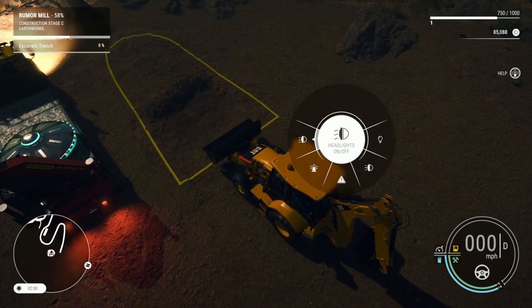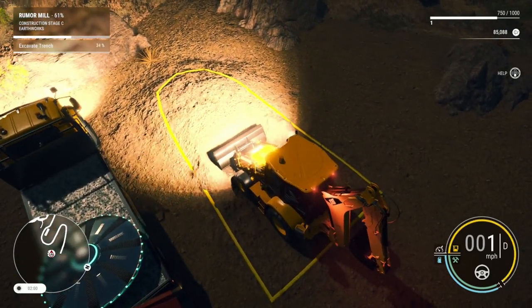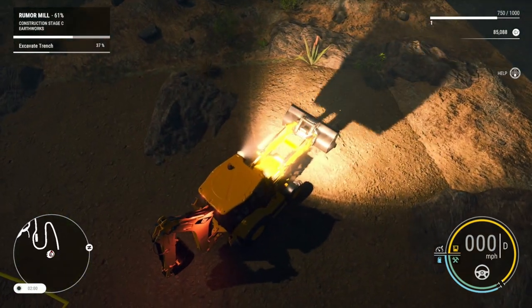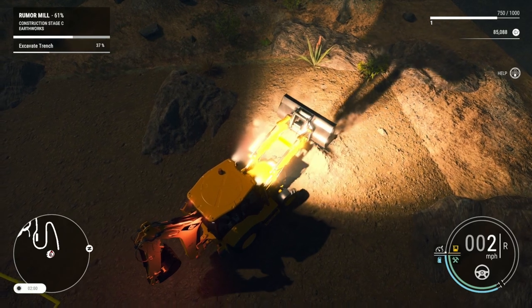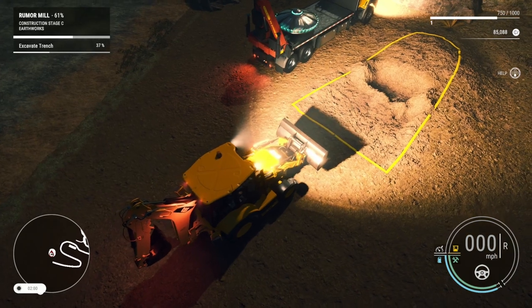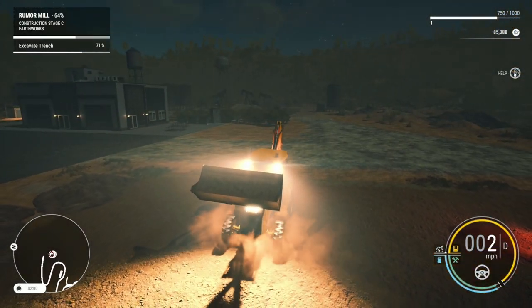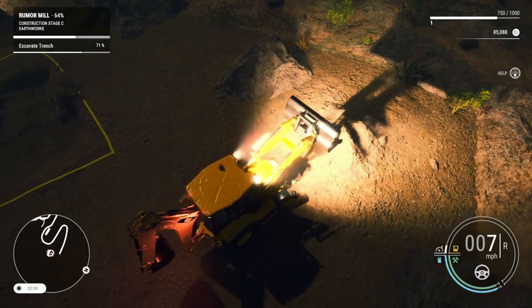Let's first turn on some lights so we can see — whoa, those are bright! Okay, that's full. Where are we putting this dirt? I guess we'll just put it right over here. It's going to take me a minute to get used to these controls. Okay, so that one scoop right there was 37 percent. Let's get some more dirt — just don't get stuck in here.